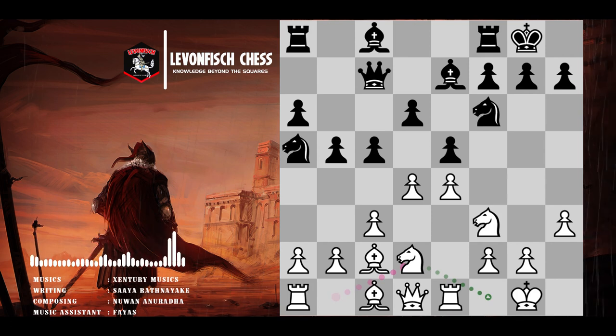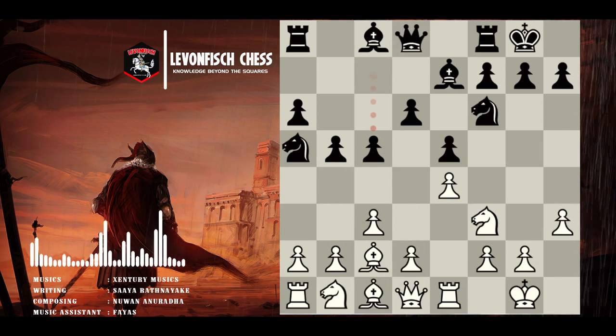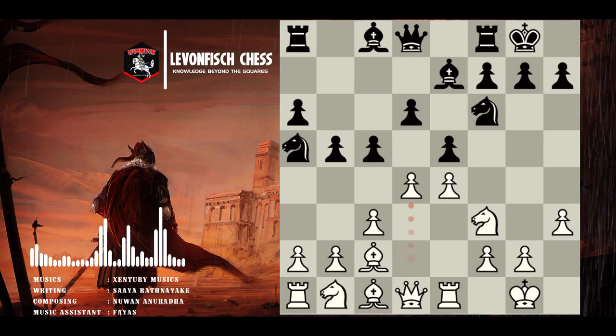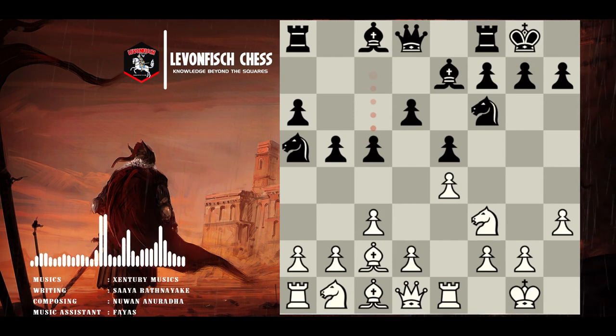So it's up to us to figure out what it is about this position that white players find so much more attractive than the Italian game versions. Why is it that world champions and grandmasters have been willing to play the Ruy Lopez version of these positions, whereas mostly club-level players are willing to play the Italian game? Well, let's back up to just before d2 to d4, and notice something very subtle: in this position, white is able to play pawn to d4 all in one go. In the Italian game, he typically wasted a tempo playing d2 to d3 very early on, so when this pawn came to d4, it was only with a loss of tempo.